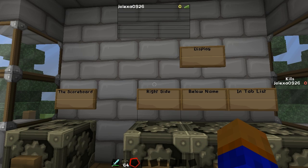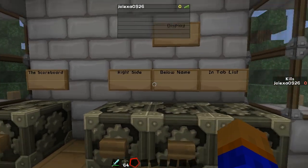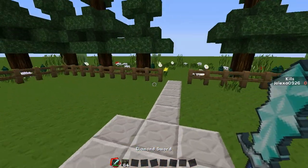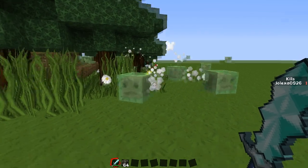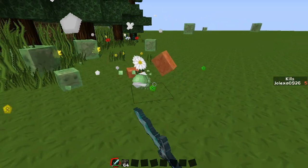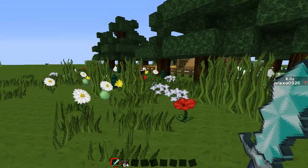By hitting tab you can see the zero next to my name because I haven't killed anything, and on the right you'll see kills at zero. Now if we go out here, I'm sure there are some slimes that want to destroy me. So let's go find one and see exactly how this works. That's one kill, two, three, four, five, six, seven kills and so on.